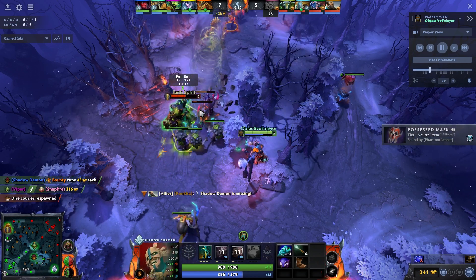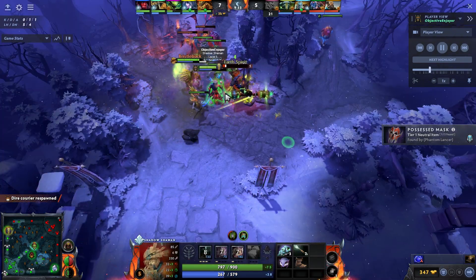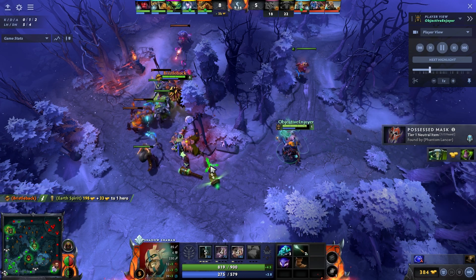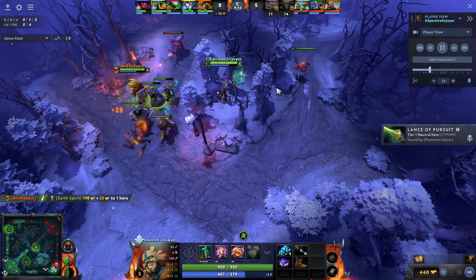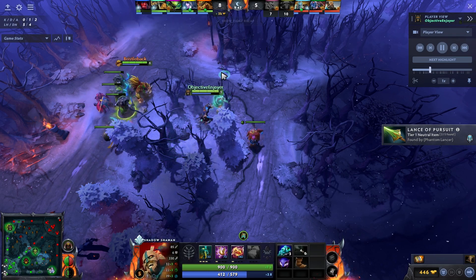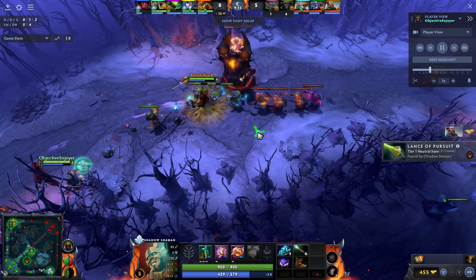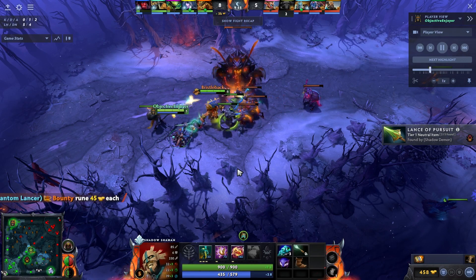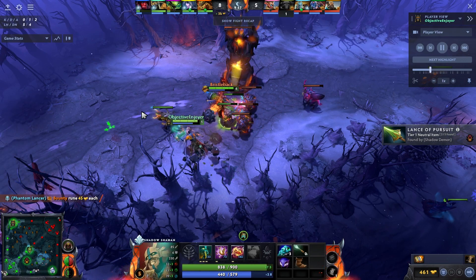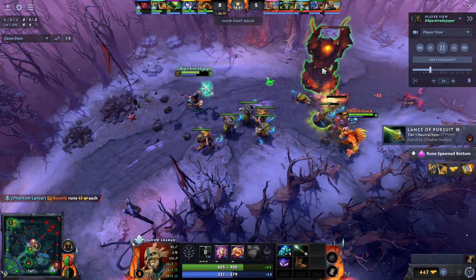We punish the Earth Spirit for spending too much time here, block the stun so he can't leave — it's a free kill. Now approaching the 10-minute mark, I want the Tome of Knowledge because it will get my level 6 online. I queue it up ready to take it as soon as it spawns because my ultimate is one of the most significant on our team. I'm prioritizing getting that online as soon as possible — as soon as the Tome's up, I grab it and ship it out.